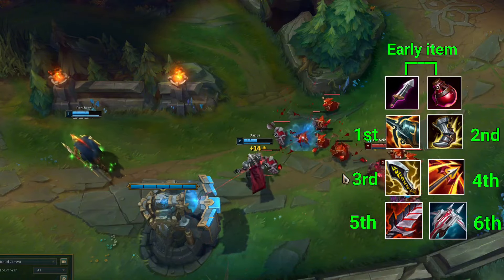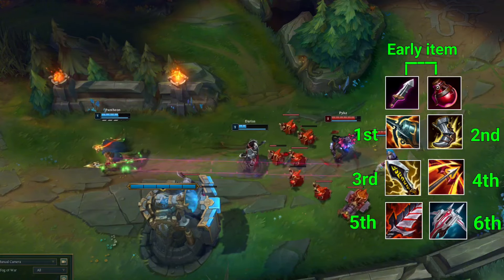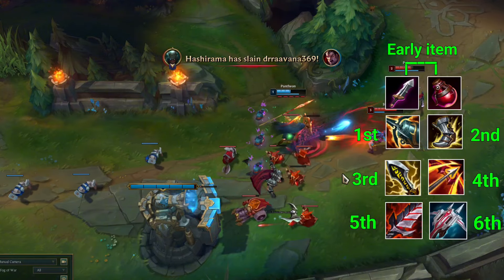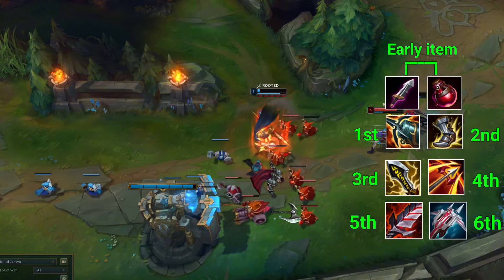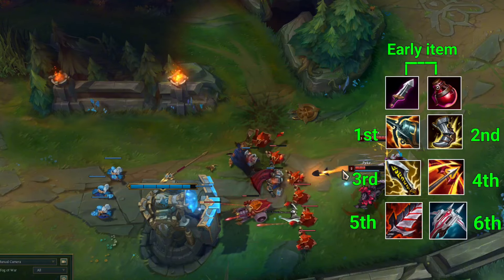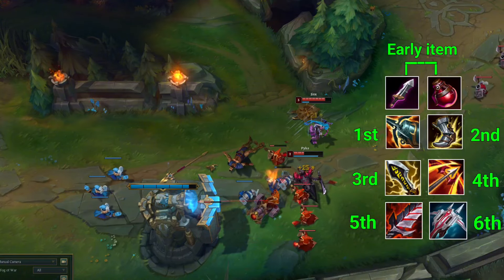That's why the sixth and last item is Lord Dominik's Regard. This item gives you 35 percent armor penetration, plus 30 attack damage, and 25 percent critical strike chance, which is enough to penetrate through the defense of the enemy champion. And this was all about the build of Jinx — now it's time to move on to the runes part.